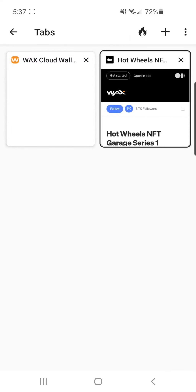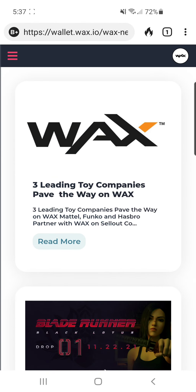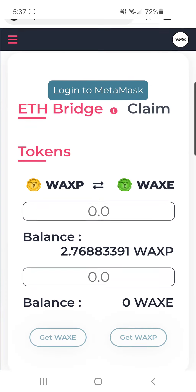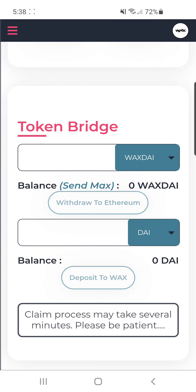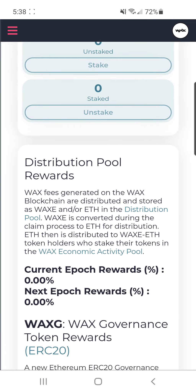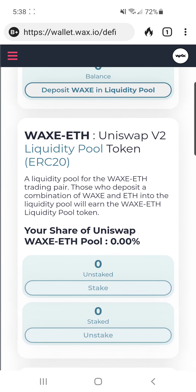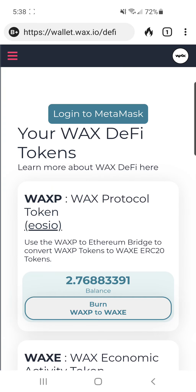There's also a News section — really useful if you're looking for drops. When drops come out, everyone tries to get them but only so many people get them. Like the Hot Wheels one on November 16th — 60,000 people tried but there were only 10,000–12,000 drops, and they were $15 each but are selling for $60–$70 US now. There's also an Ether bridge where you can convert WAX to WAXE and move it onto the Ethereum blockchain, and there are DeFi staking pools as well.